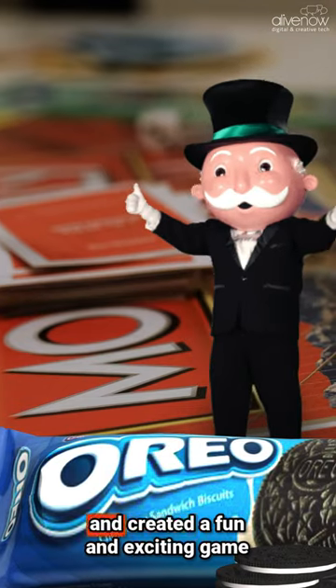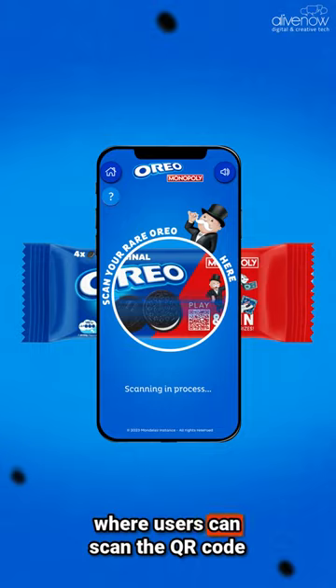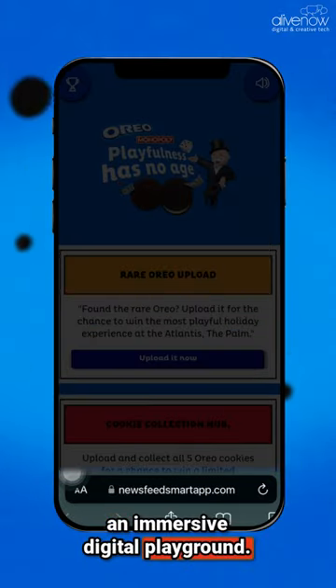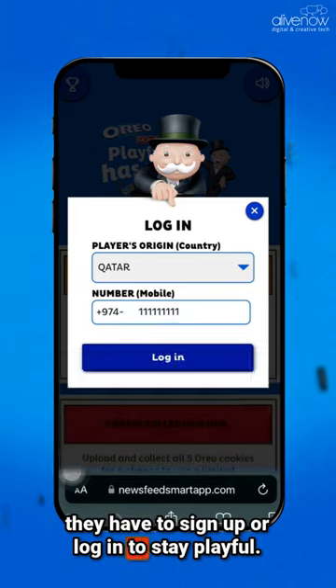Oreo collaborated with Monopoly and created a fun and exciting game for users, where users can scan the QR code on the pack and enter an immersive digital playground. Once the user enters the experience, they have to sign up or log in to stay playful.